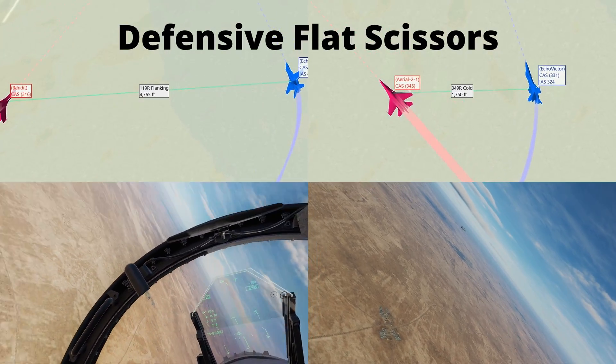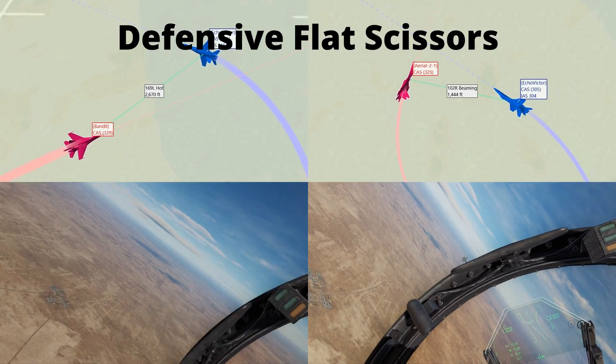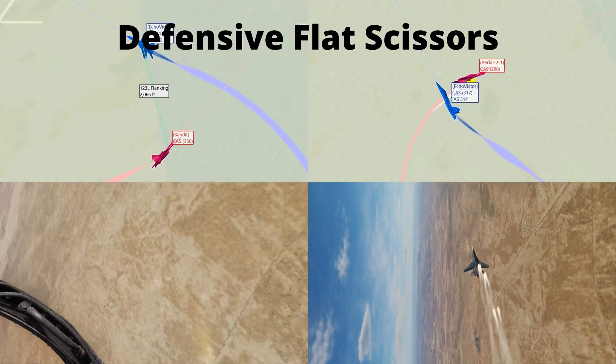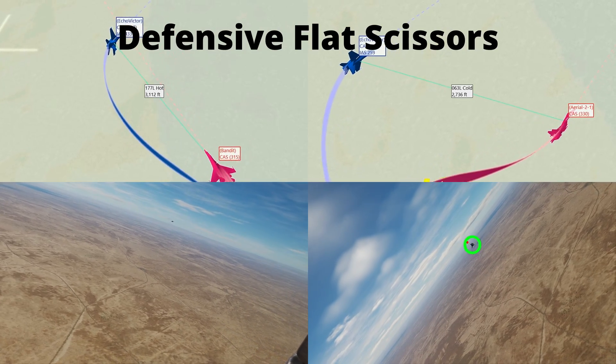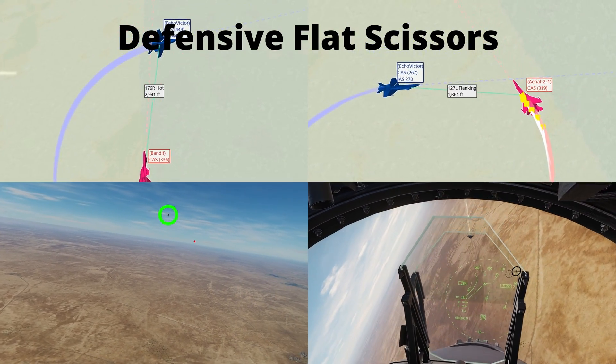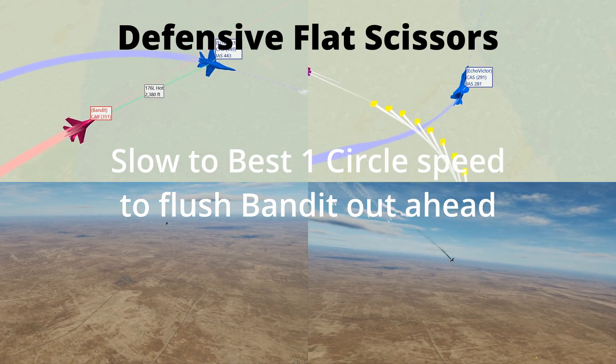Defensive flat scissors are exactly the same as offensive flat scissors as explained in the offensive BFM guide. To tell if you are winning or losing, reference the movement of the bandit relative to a point on the horizon. If they are moving forward relative to that point you are winning, and if they are moving backward you are losing. Slow down to best one circle speed to flush them out ahead.